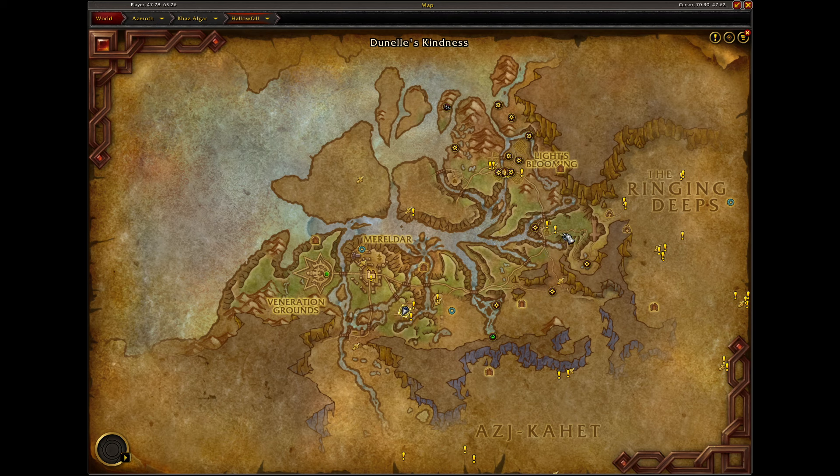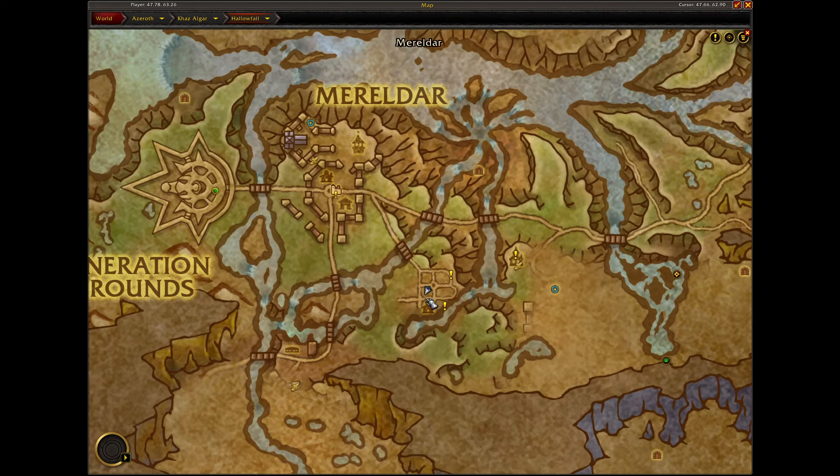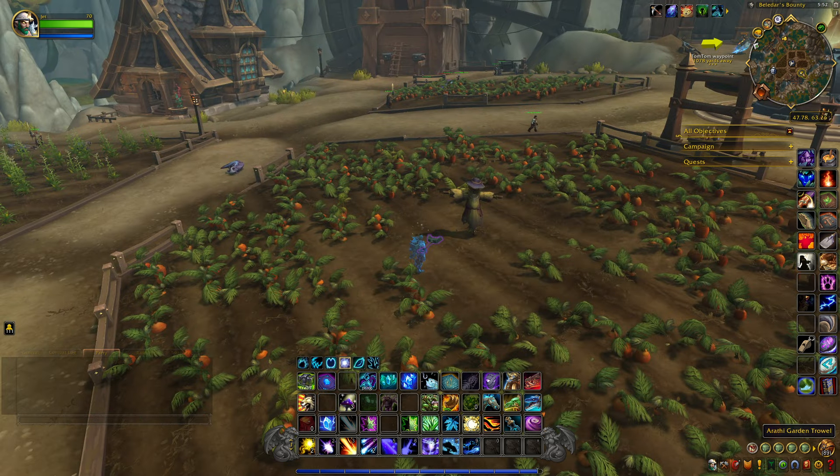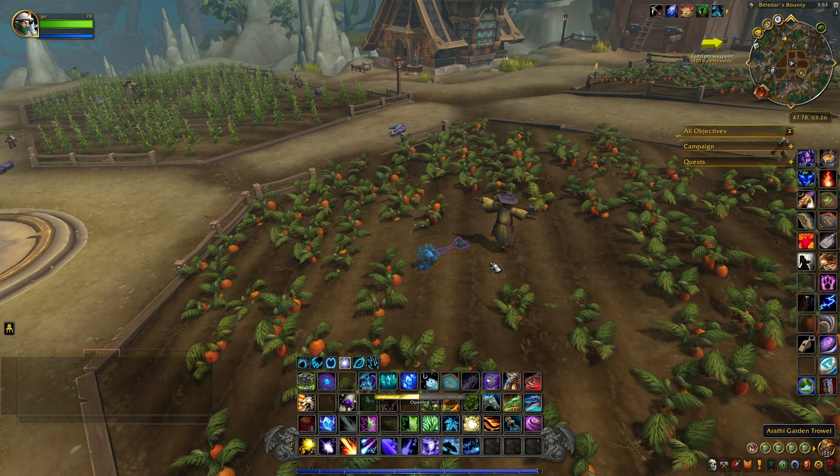This next item is located in Hallow Fall, right down here inside these fields in Baladar's Bounty. It's called the Erathi Garden Trowel, and it's just sitting on the ground right next to the scarecrow.